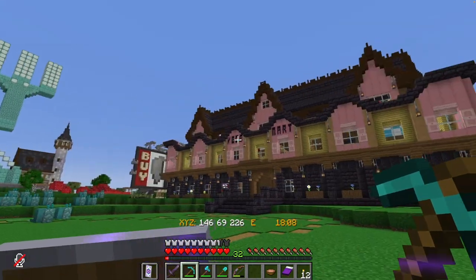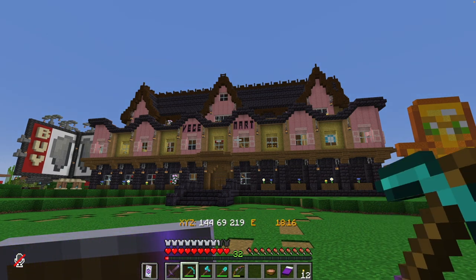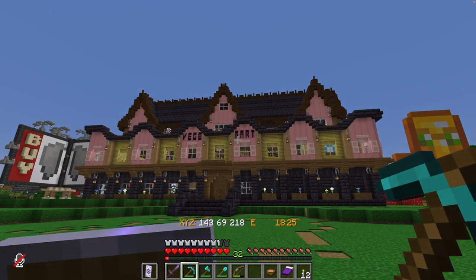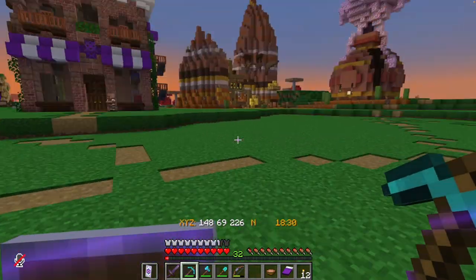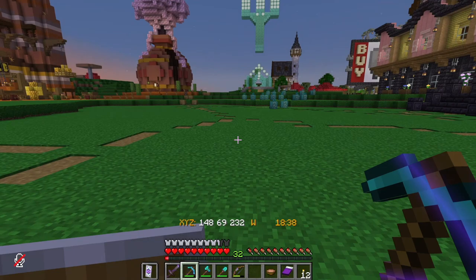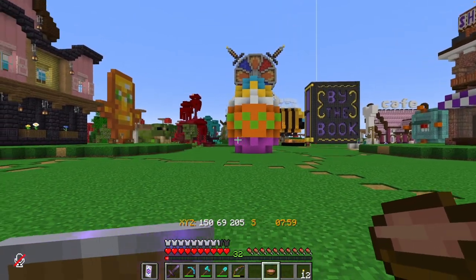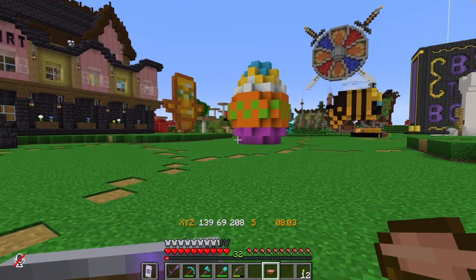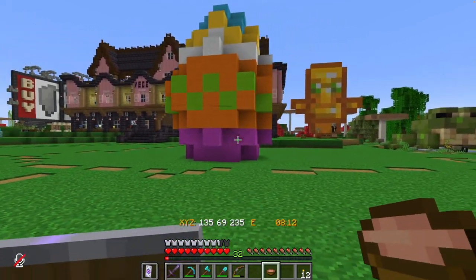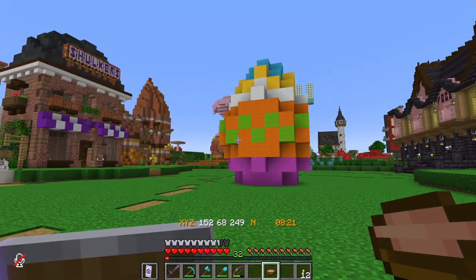We're going to put it right in this open area between - I thought this was Rich Mart but apparently it's Bag Mart - anyway, we're gonna put it right in here. Let me get busy and work on this. Okay, we have an egg! I like it, it's just a simple basic egg and yeah it's fun. So this is going to be our central location for signing up for the egg hunt.